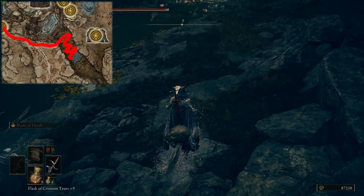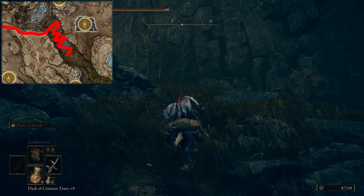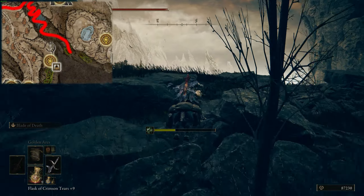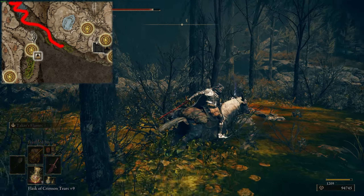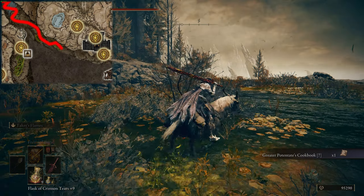Once at the bottom, you want to run past the crab and continue on towards the southeast. As you pass the first toxic pool and get to the second one with the Big Miranda Sprout, you want to head to the north side by the cliff wall. Here you will find a cookbook giving the Hefty Poison Pot recipe.